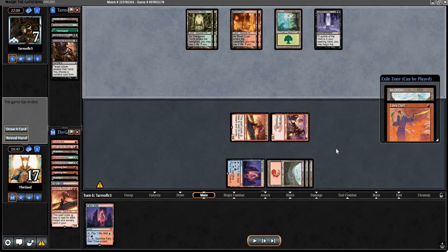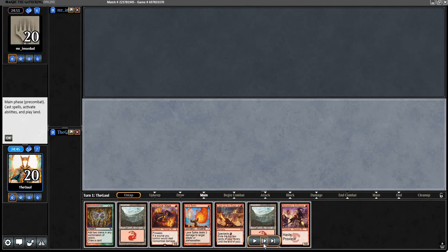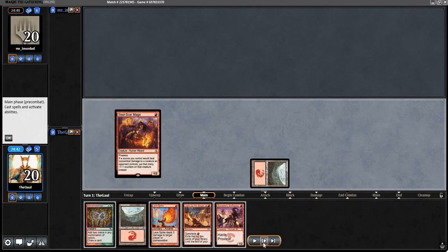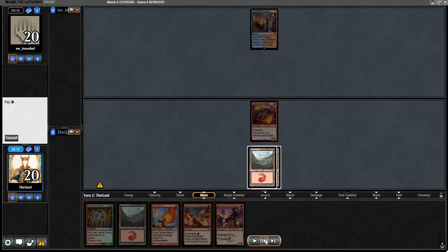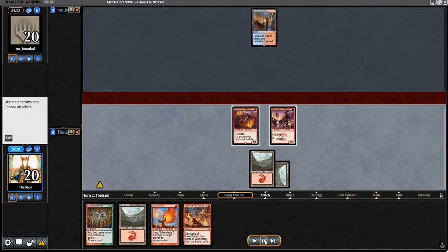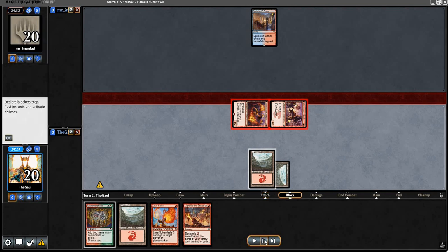We've got a sweet one — the exact type of hand you love to see: two lands, two early threats, Light Up the Stage, Lava Spike, Monomorphic. Doesn't get much better than this. We're on the play and the opponent has mulliganed to six. Opponent goes Spire of Industry, Canal and Pass — typically a Storm card. Even though Faithless Looting has been banned for many months, part of me still reads it as Storm or Phoenix, but it's not Phoenix anymore. We go for the Light Up the Stage plan, smack for two, and Light Up the Stage sets us up for a great turn three.